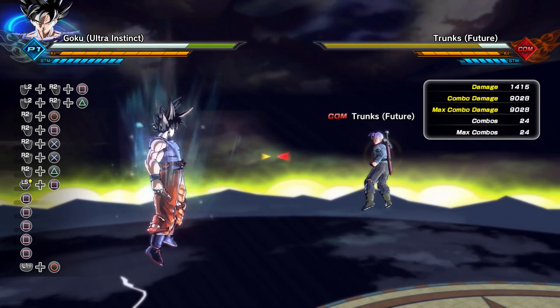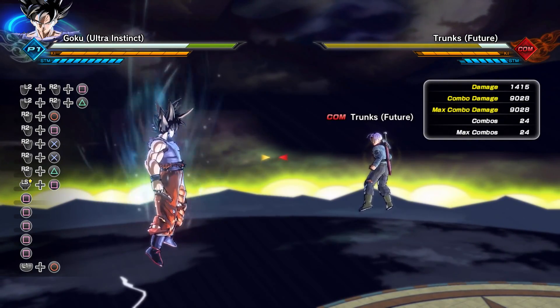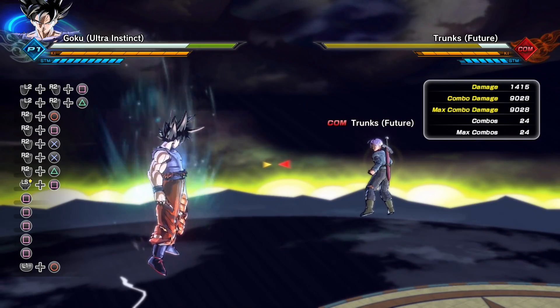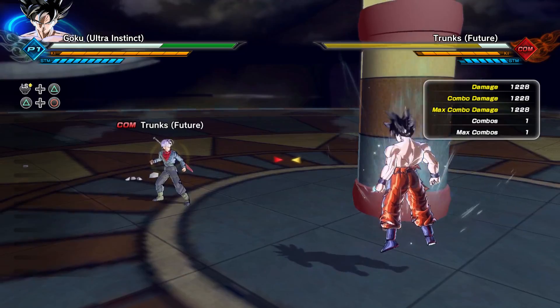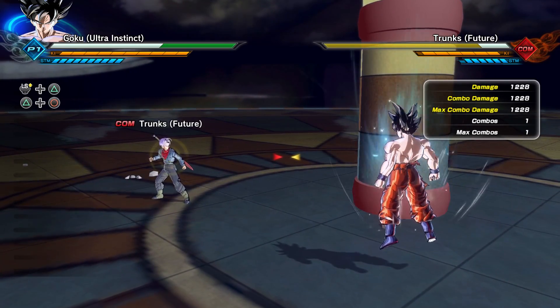Super Kamehameha is going to do a total of 9,028 damage. Now we're going to move on to the other variation of Goku — the one that does not have a shirt on at all. That variation also has the ability to go Super Saiyan Blue Kaioken Times 10, so he's going to be doing some insane damage.